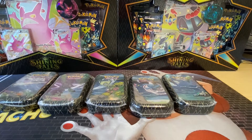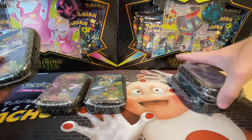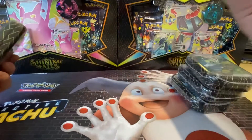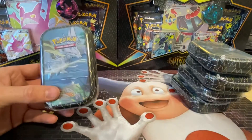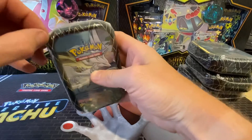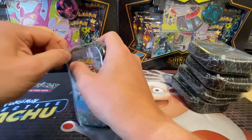Right, so it's your boy Alfie, I'm back again today. We've got some Shining Fates tins to open — there's five of them. There's two packs in each tin, I think there's a coin as well in each tin, I'm not 100% sure. What I'll do is we'll just go a tin at a time, we'll see what we get. I think these might be quite difficult, they might not be too hard, let's have a look.